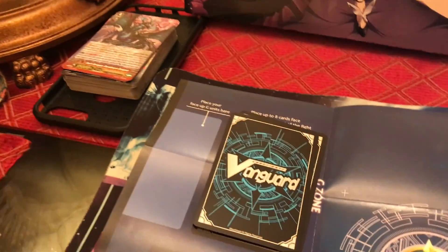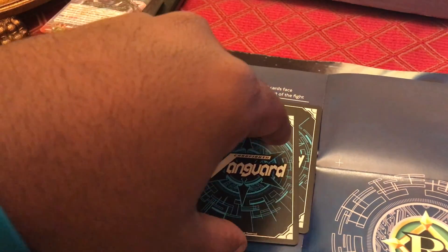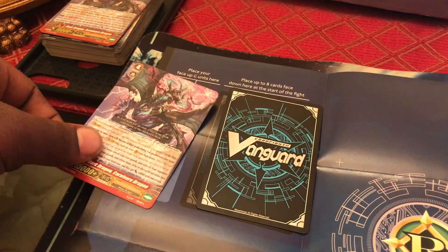Moving to the G zone — the G zone is over here. This is where you put your G deck at the beginning of the game, always face-down. The G zone is a hidden zone for your opponent, but open information to you, so you may pick it up and look at it at any time and change the order. The order in the G zone doesn't matter because when you go to look for a card to play, you just play it at your leisure from any of the 16 cards. After you've used a card, you flip it over — this is the face-up G zone, and this is the face-down G zone.